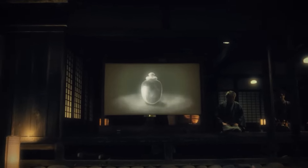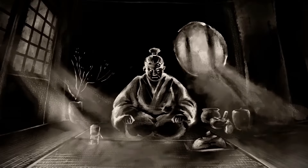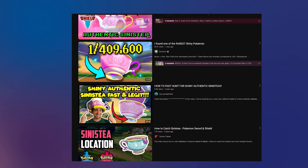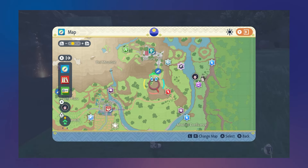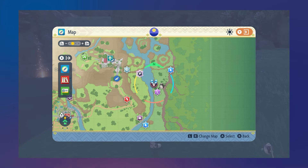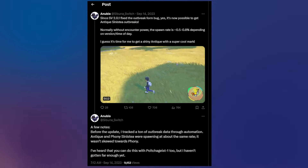When the reveal trailer for Poltergeist first dropped, I was excited to hunt for this little guy, though I was cautious. Remembering the Sword and Shield days, I'd heard stories of hunts for Sinistea, so I was going to wait till I stumbled upon an outbreak of Poltergeists. As data miners found out later, since Scarlet and Violet's 2.0.1 update, it fixed an outbreak bug, allowing for both variation Pokémon outbreaks to appear.